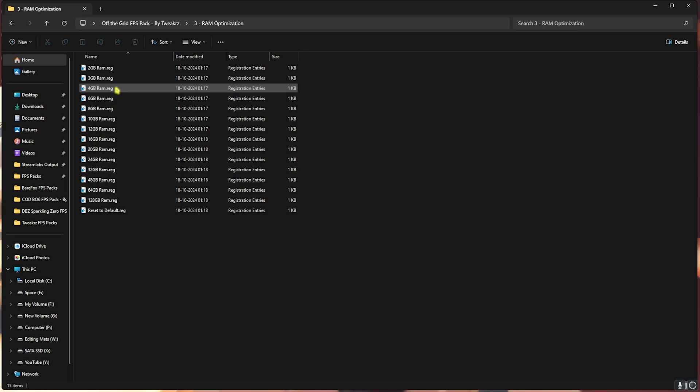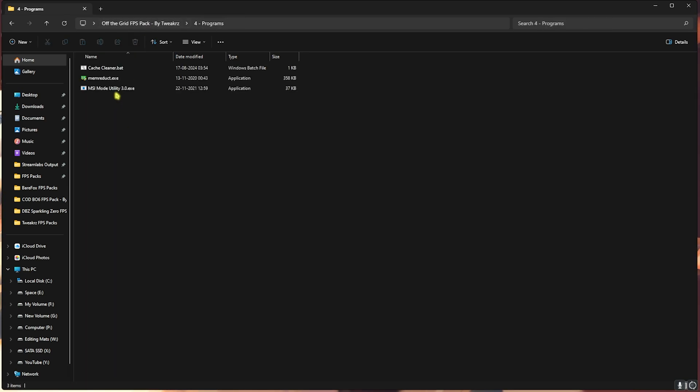Go back to the main folder and click on RAM Optimization. I've left a ton of presets based on your RAM amount. I have 32 GB RAM so I double-click and run the 32 GB RAM registry. Use the one that matches your RAM. If it doesn't work as expected, you can always reset it back to default using the reset registry included.